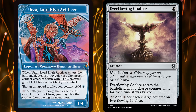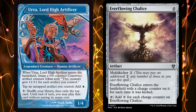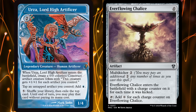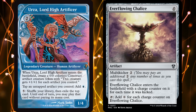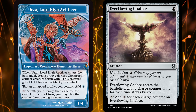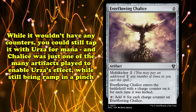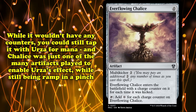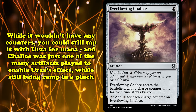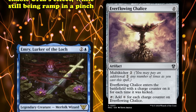The card had a major resurgence in Modern thanks to the printing of Urza, Lord High Artificer — a powerful creature that lets you tap any artifact you control to add 1 blue mana. Thanks to its mana value of 4, it could be troublesome to get onto the field. Chalice would let you cast Urza a turn early, but importantly, once Urza was out, you could just cast Chalice for 0 mana and still tap it with Urza's ability for mana. Chalice was one of the many cheap artifacts the deck played to enable Urza, with the extra upside of being a ramp spell in a pinch.